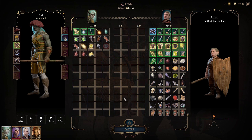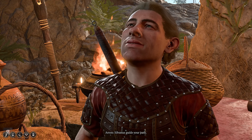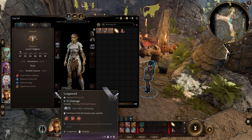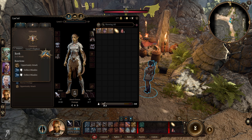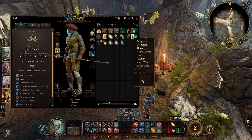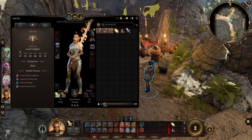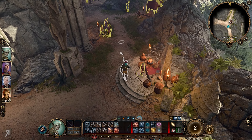I've sold absolutely every single thing in my inventory with the exception of the greatsword, because I'm thinking we'll give that to Lazel if she uses two-handed. She's using a longsword at the moment but I wonder whether she can use it. Let's send that over to Lazel. She can use it - this is absolutely insane, it's an amazing weapon and hopefully we're going to use it to good effect.